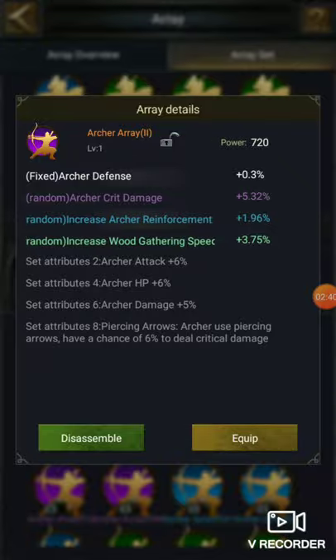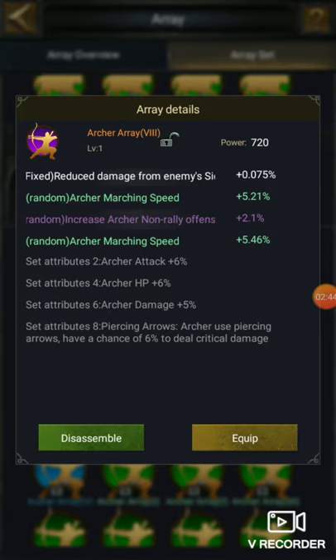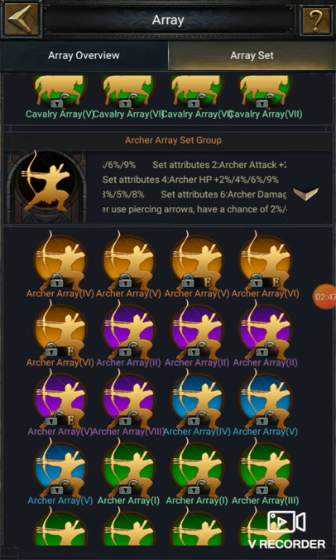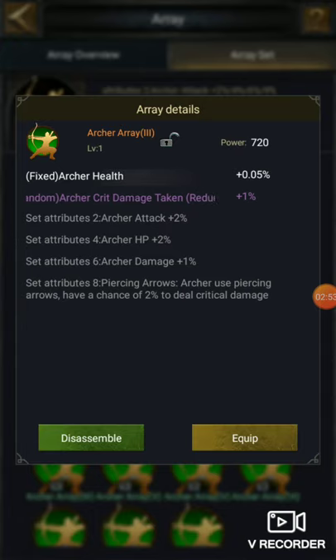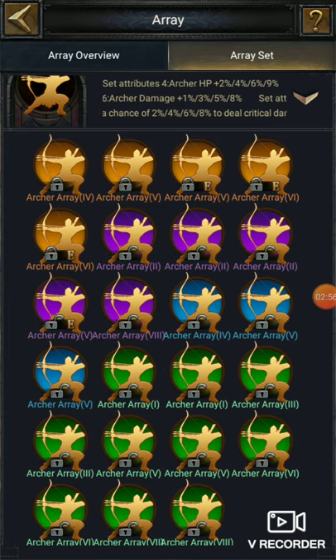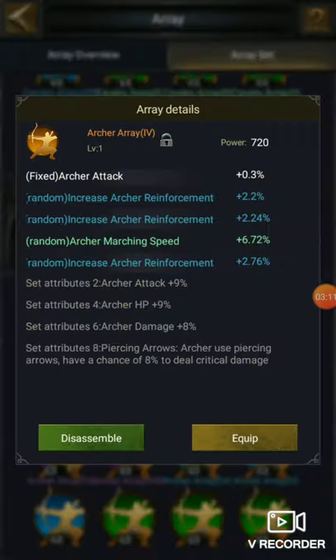For archer arrays: two is for defense. One and four are for attack, two and five are for defense, and three and six are for health. So remember: archer one and four for attack, two and five for defense, and three and six for health.